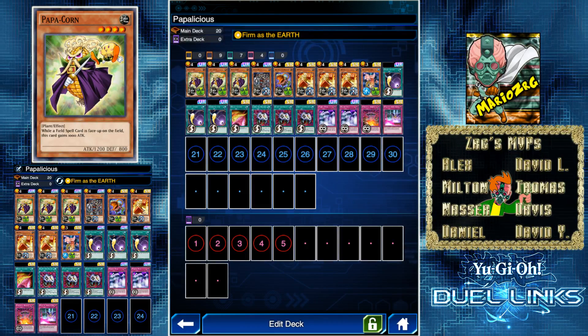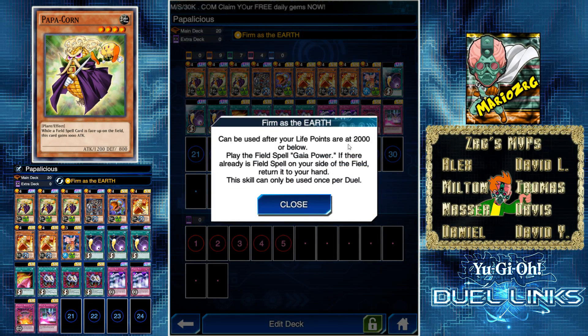Hello YouTube, welcome to another one of my Duel Links videos. I play mostly on my phone and only use the Steam version for streaming or recording. If you download the latest update on your phone, you actually get the skill nerf — or buff in this case — already. Firm as the Earth is already active; you can activate it after you lose 1000 life points.